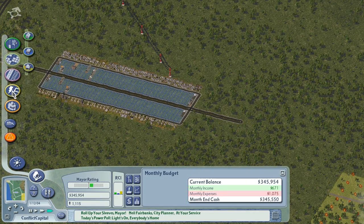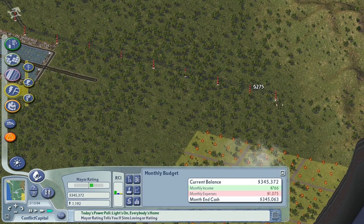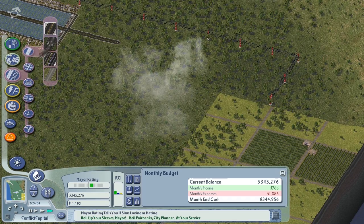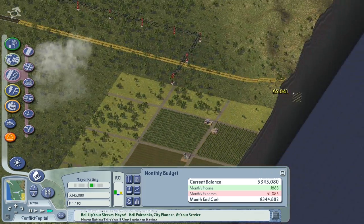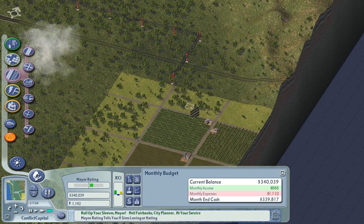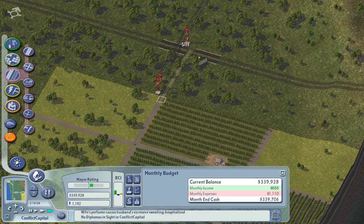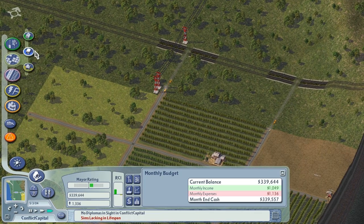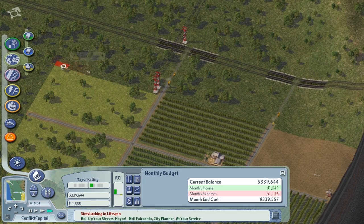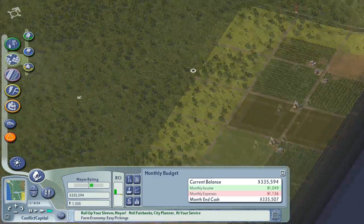I'm going to have to bring power lines across now, because I can't imagine that one wind turbine will do the job for all of that farmland. What we can do as well is link up this avenue here to the side of the map and the Sim Nation. Then we could have these streets link up with the avenue - and that is how you get to your farmland. We can also extend the farmland down to the edge of the avenue. That should keep people happy.